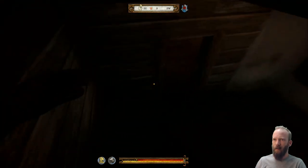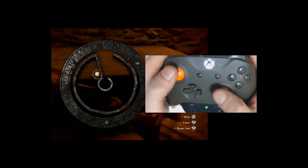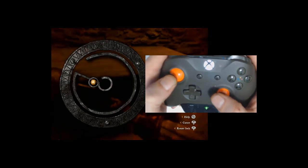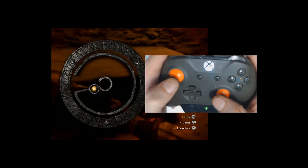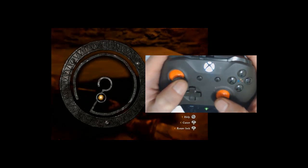You move your left thumb up and to the left to 11 o'clock, and then you rotate counterclockwise around the perimeter. The right thumb will also be making a counterclockwise circle as you try to maintain the relative position of your pin to the tumbler.